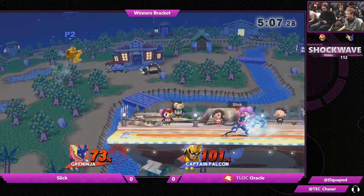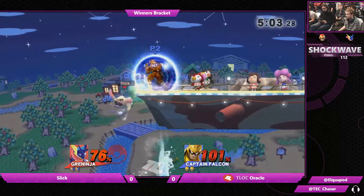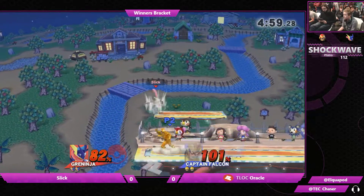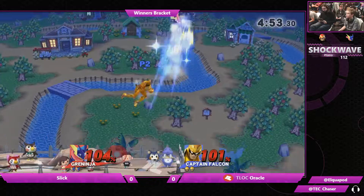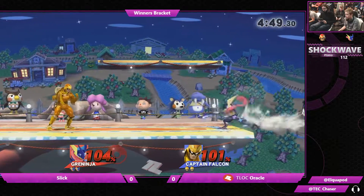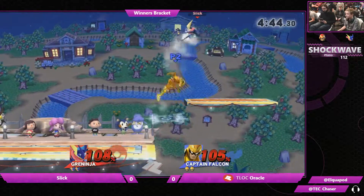Oracle is looking for something pretty big, but it's going to be hard to get that on a character like Greninja, who is as mobile as he is. Double jab, nothing off of it. He's looking for that air dodge. Slick is DI-ing these down throws correctly, which is very important. If you DI the down throw in, you will get kneed at those mid percents, and knee is a pretty volatile move — it will take your stock away pretty early.